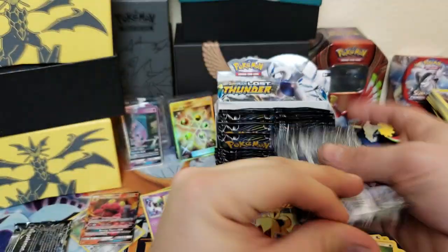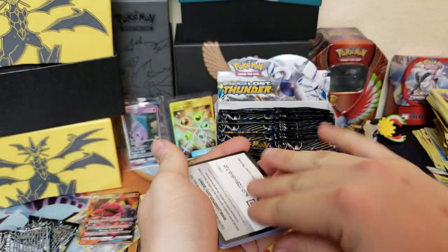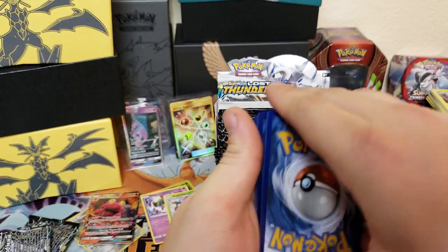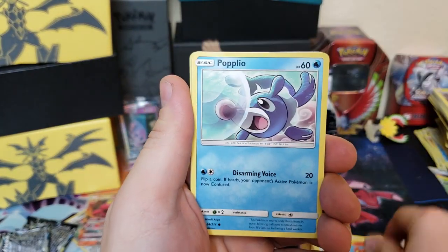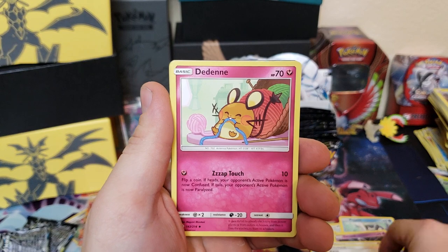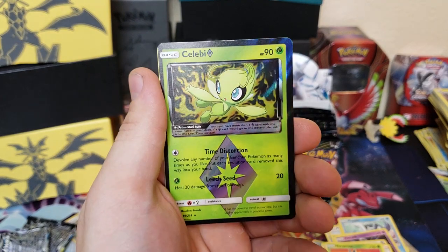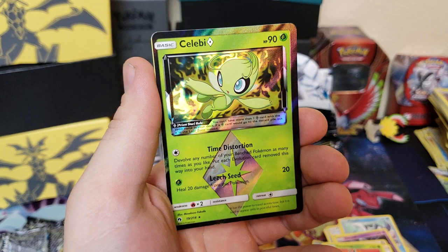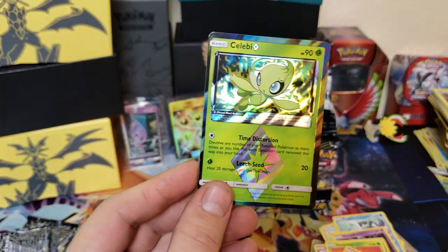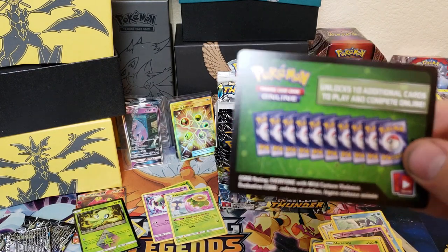Next up — Lugia pack. Come on Lugia, give me something good. We got Peck, Slugma, Popplio, Litleo, Yanmask, energy, Kahili, Dedenne, Heracross — and there we go — Celebi Prism Star! Wow, that card looks awesome! We also got an Asmeral — but Asmeral doesn't stand a chance against Prism Star Celebi. That pack had a green code, so you can get Prism Stars in a green code pack.